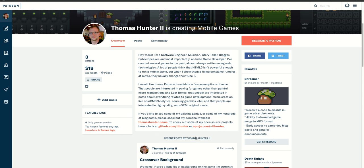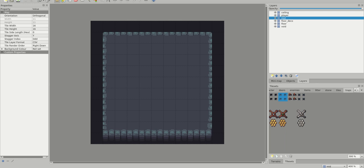Recently, one thing I built was a script which will accept a TMX file created by a tool called Tiled, and what it will do is import that file and then modify it into a format to be accepted by the Crossover game.